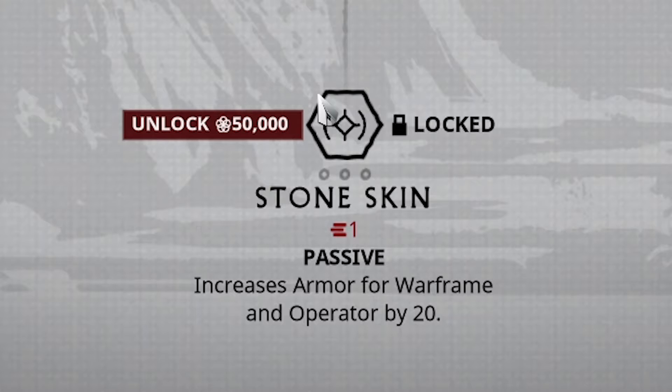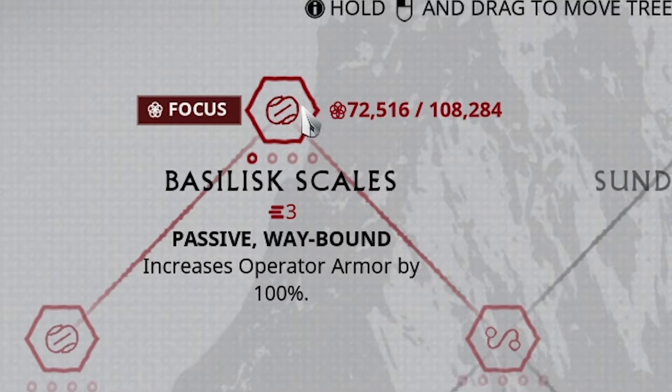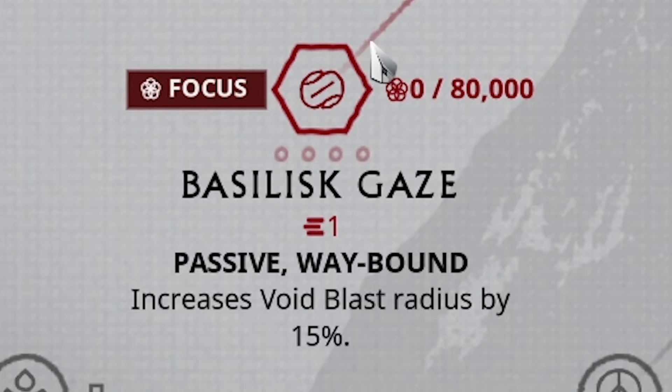Stoneskin is also good for both Warframe and Operator — it increases defense by a set amount depending on how high the level is. The waybound passives here are Ballast Scales and Ballast Gaze. These deal with Operator defense and armor, and can really tank up your Operator to the max, which is really useful with Eidolons to stay alive.